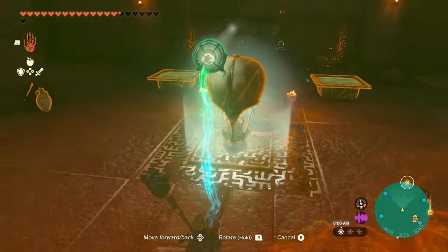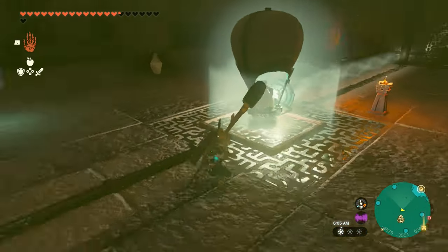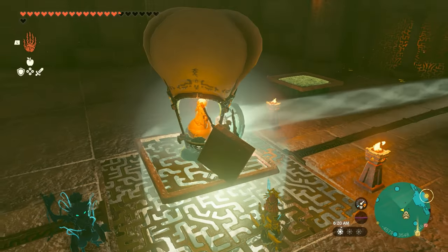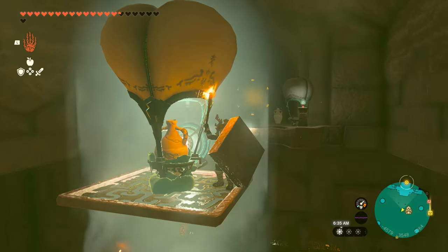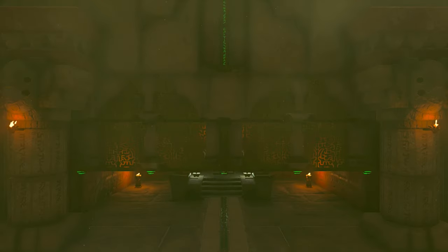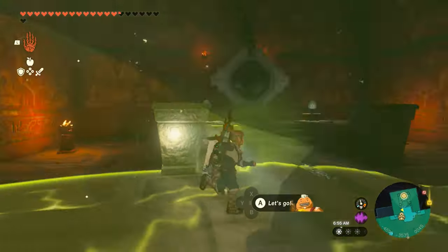How I did it was I attached a balloon and a mirror to a metal platform, put it into the light, and used a torch to create a hot air balloon. As long as the mirror is positioned properly, you should float up and the light should get reflected onto the panel. That will open up the way to the third battery, so light it up with Riju's lightning.